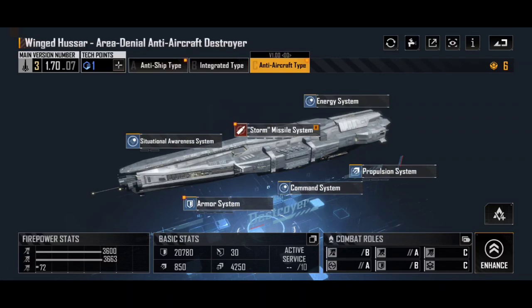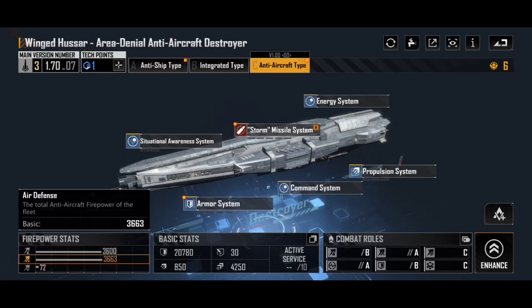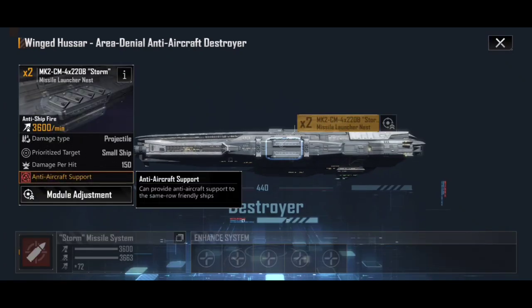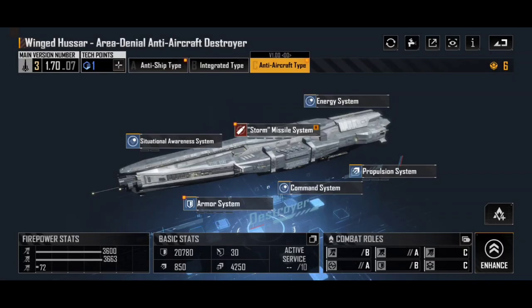Moving to the anti-aircraft type — this was the second type I opened. You'll notice the firepower stats still have a fairly respectable anti-ship fire, but the air defense has shot through the roof. If we go into the Storm Missile System, which before had anti-aircraft range, it now has anti-aircraft support, which provides anti-aircraft support to the same-row friendly ships. This is a front-row destroyer, and having one or two of these in your front row means they will basically protect anything else in your front row from aircraft.